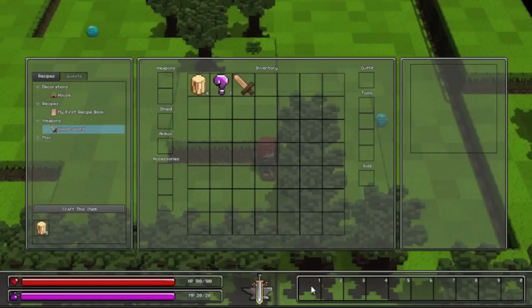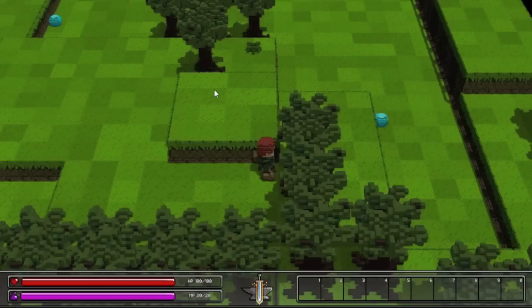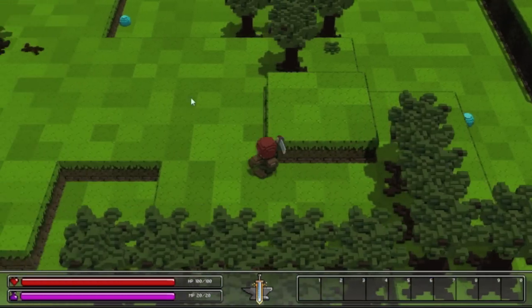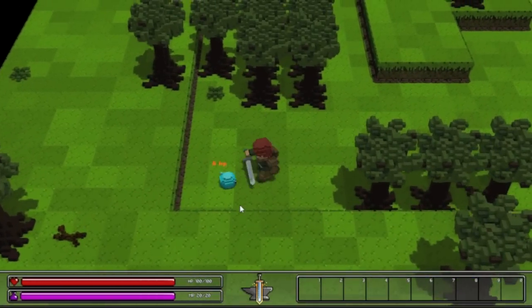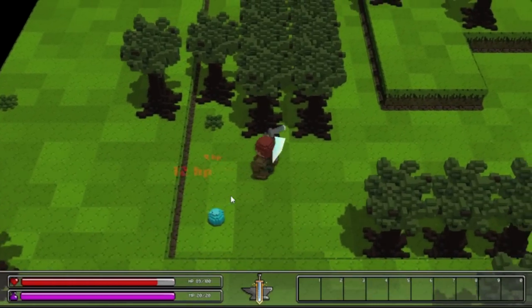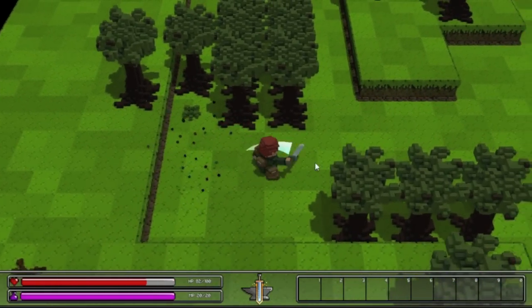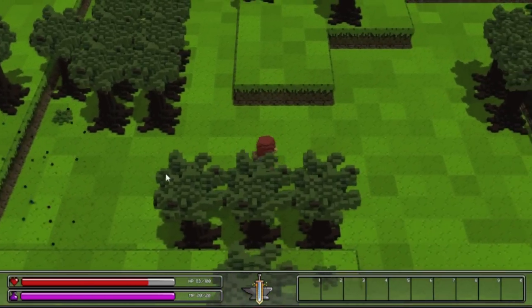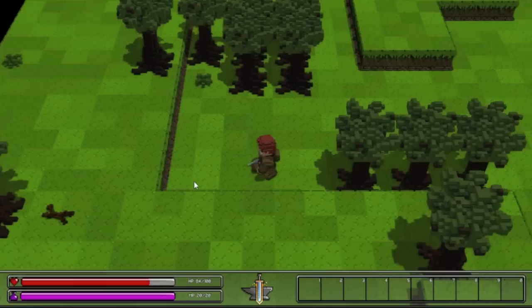To take that, put it down here in our hotbar. In weapons — it's a little different. So left click is to swing your sword. Let's go kill this guy.